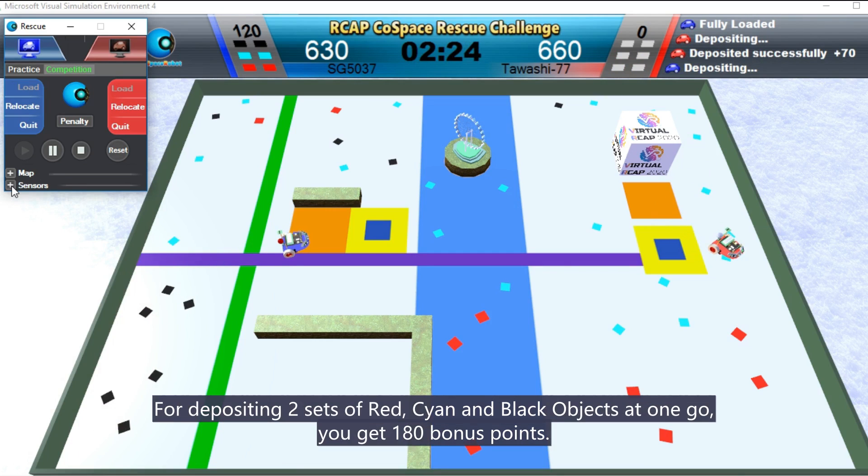For depositing two sets of red, cyan, and blue objects at one go, you get 180 points.